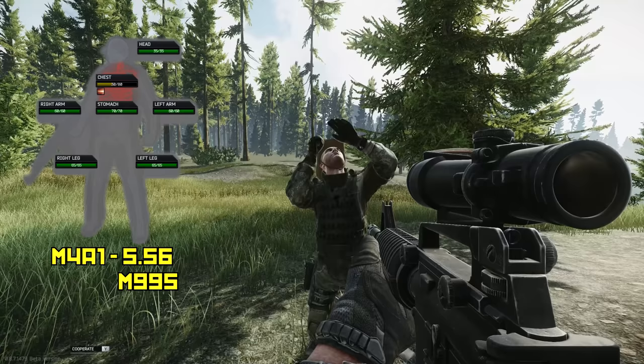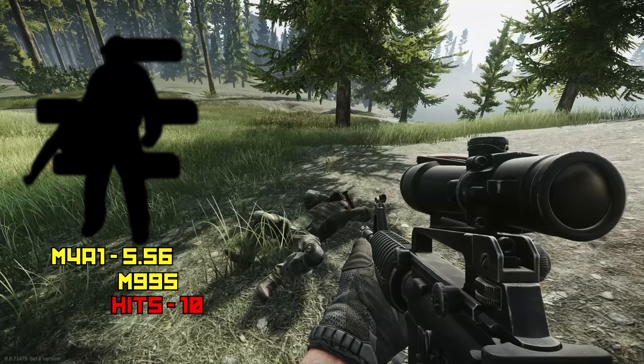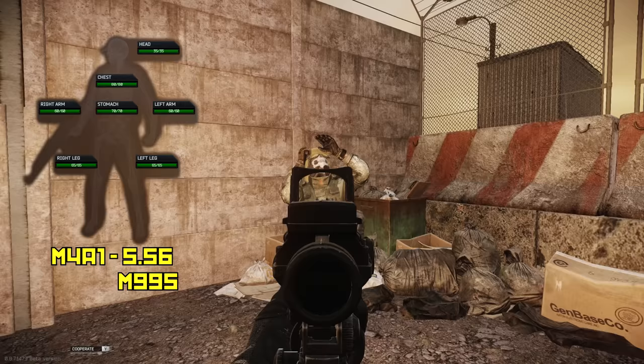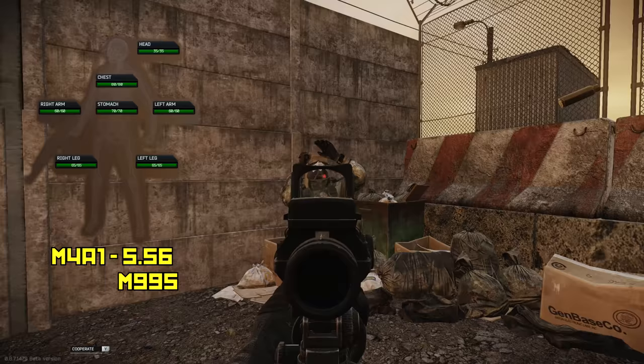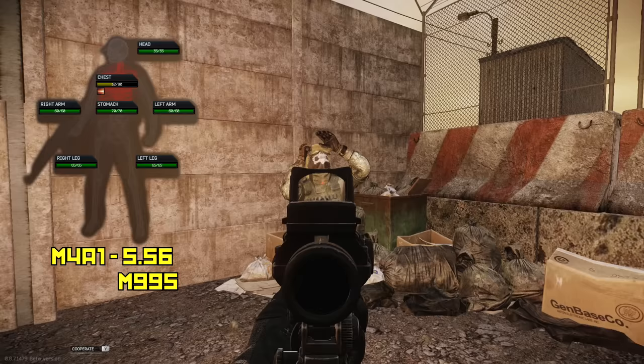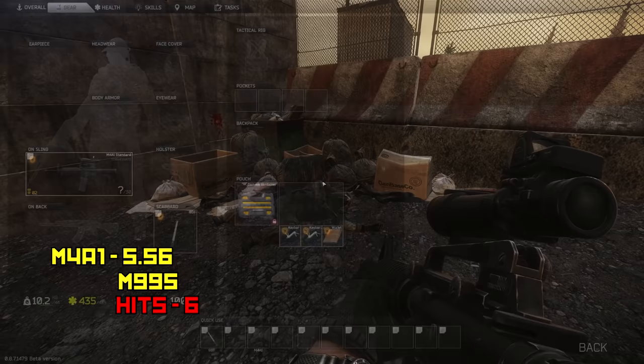We're using M995 ammo here, which is the hardest ammo in the game to get — you need to reach level 7 sniper, which is pretty easy. I'm a level 9 sniper, so for all you guys complaining it's a hard quest, get good. It took 10 shots there, which changes in the second take — that's kind of why I'm showing these double takes. Normally second takes happen on accident.